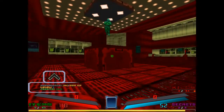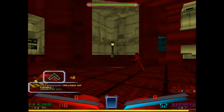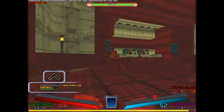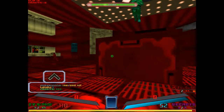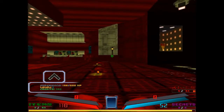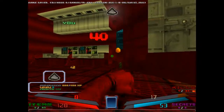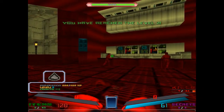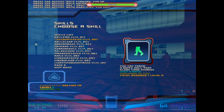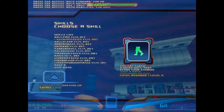There's an Imp over there. How much HP do these things have? Oh yeah, 20 health. Reached level 2 - let's see what kind of power-ups I have.